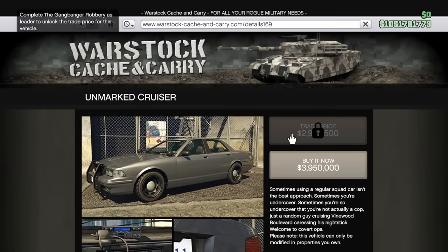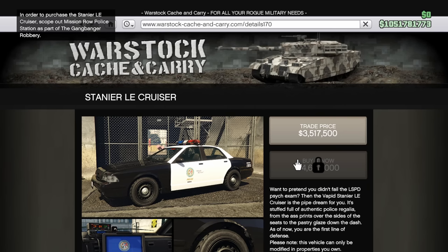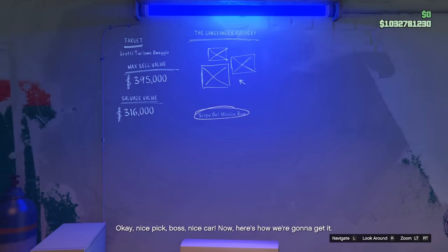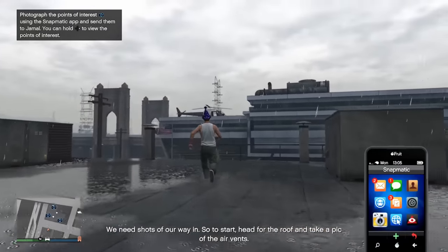On the Warstock website, if you go and try to purchase these cop cars, it will tell you that you need to accomplish some sort of task first. For the Stanier LE Cruiser, it will tell you that you have to scope out Mission Road Police Station as part of the Gangbanger Robbery. This is a setup mission part of one of the three available cars to steal. If you click on the Turismo Omagio to steal, you will be tasked with scoping out the police station as the first mission, and by completing that mission you then unlock the ability to purchase this police car.